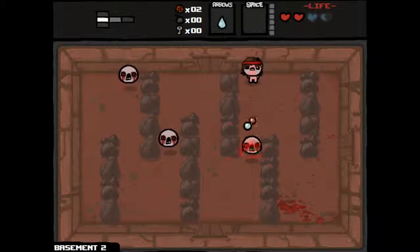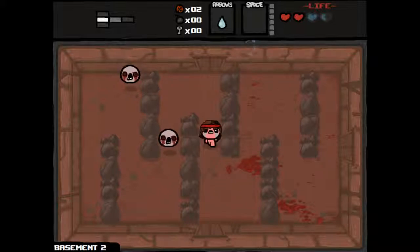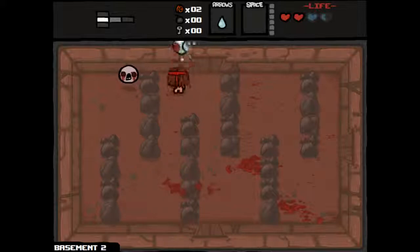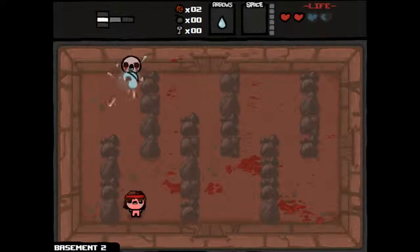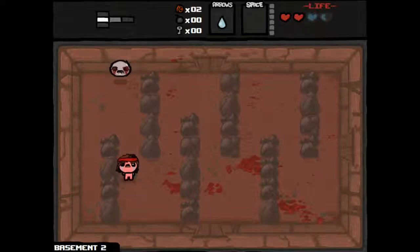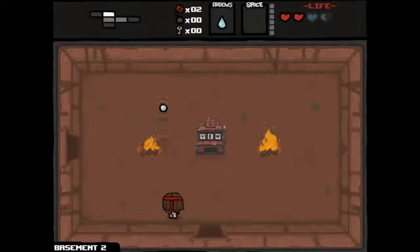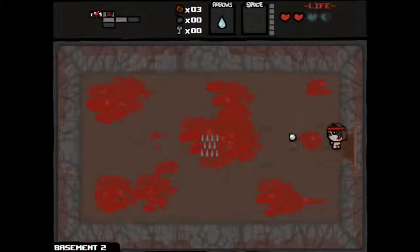Still need to find some keys so we can get to our item room. Our rage is starting to build up a little bit. The next one should be the easiest to kill. Alright, let's keep going. There's a slot machine — that might be good if we can get some more money, because we might be able to get some keys out of it, but let's focus on saving our money first and hoping keys drop naturally.